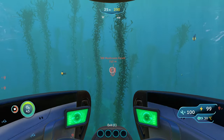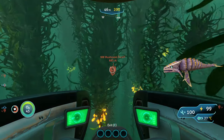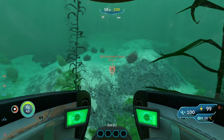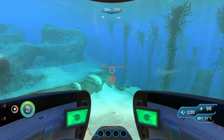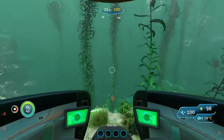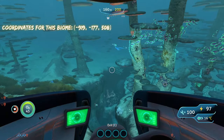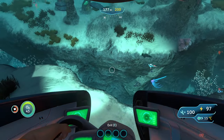If you want to be extra safe you can bring your stasis rifle. The only hostile creature you run into here are bone sharks, and they're in pretty small numbers so you probably won't see that many. Same as last time you can hit them with your stasis rifle or perimeter defense. We are now in the Northwestern Mushroom Forest and it's going to be the same deal as the last spot.